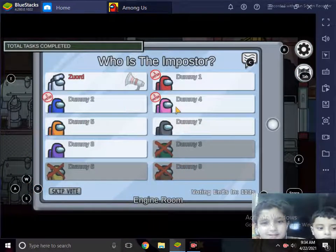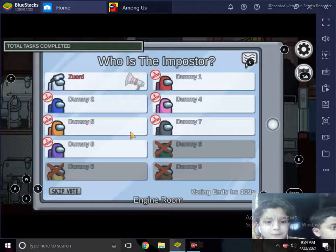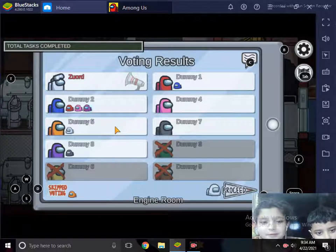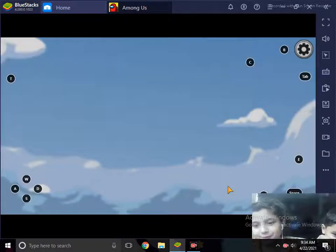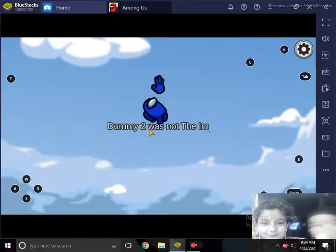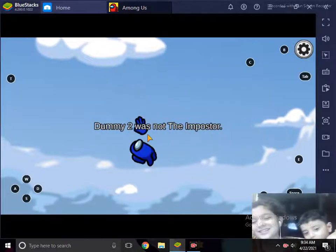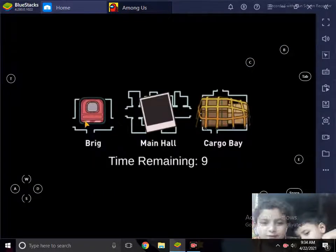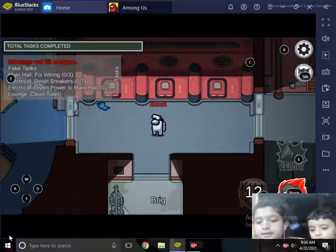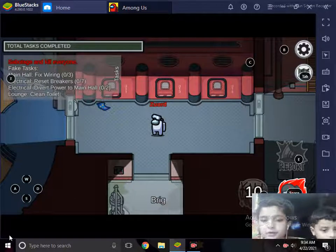I'm going to vote — maybe Dummy Five. More people voted for W2, giving me another free kill. He was not the Imposter. There are many secret things in Among Us and you should never try to unlock those secrets.